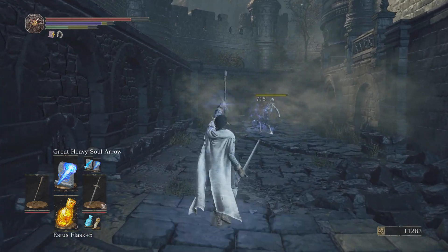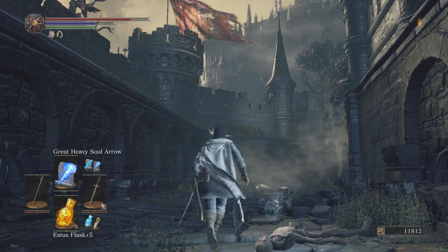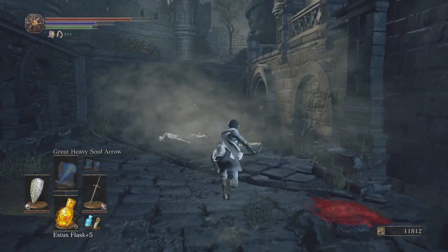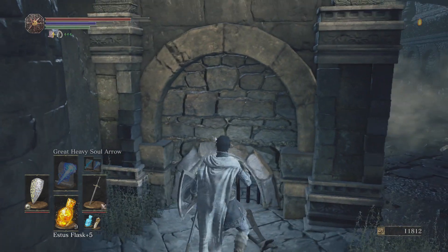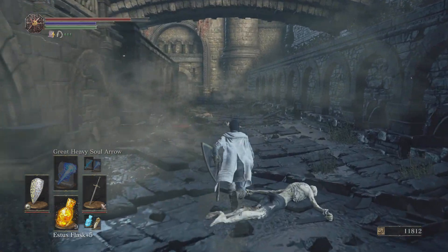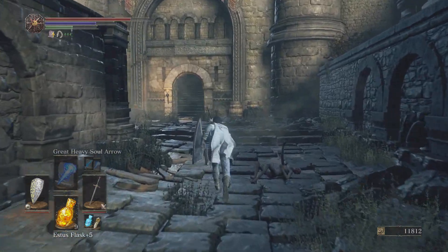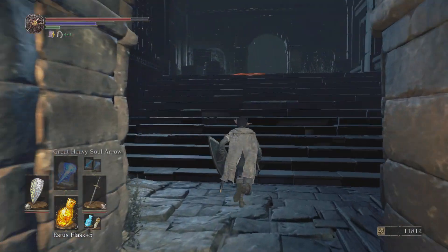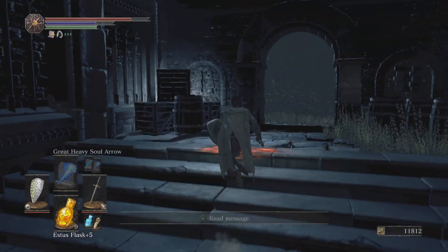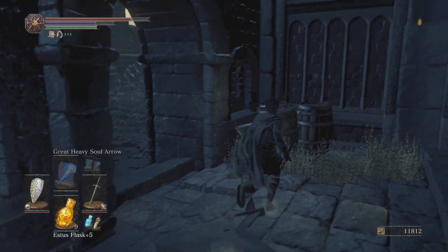I don't want to cast that again. There are Titanite chunks, that's all that matters. Ooh, Twinkling Titanite though. So this area is pretty easy to beat — well, the boss can be a pain to beat, but it's kind of simple. Let's go with the gas.